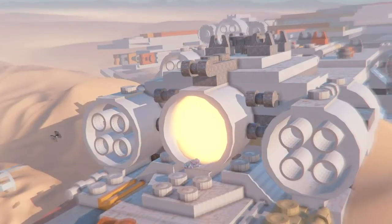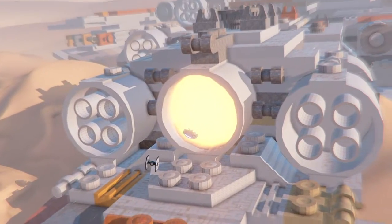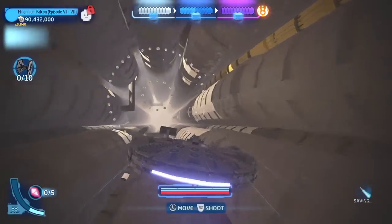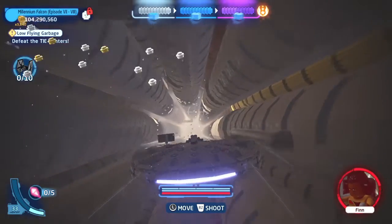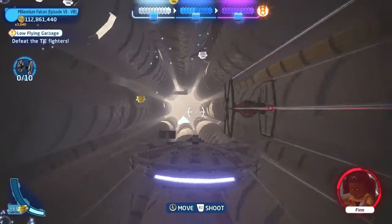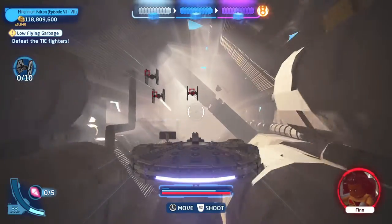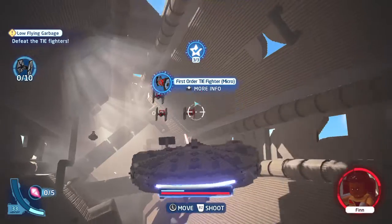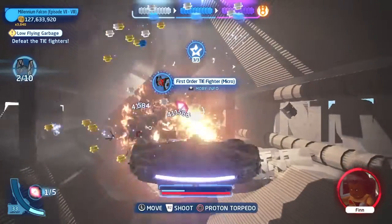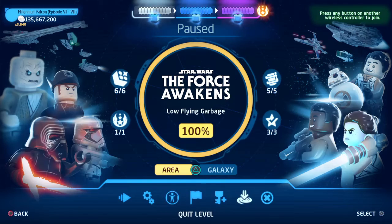We got the First Order TIE Fighter mini kit. What we need to do is when there's stuff shooting at us, we need to roll out of the way. I don't really know the exact details of how to get it, but that's how you do it — it kind of looks like that. Just keep spamming it until it lets you get out. And there we go — that's Low Flying Garbage done. Pretty easy level.